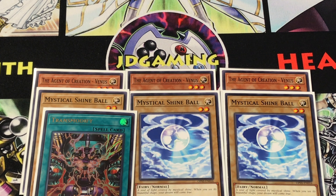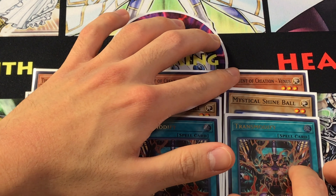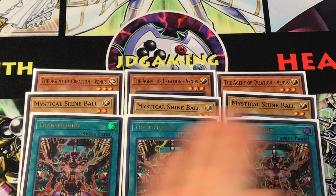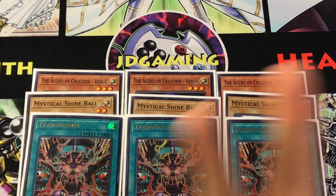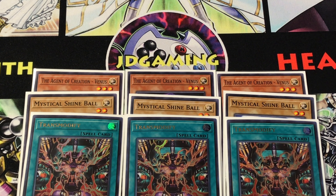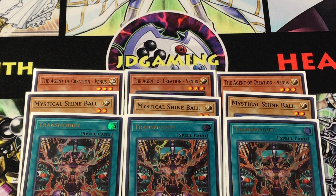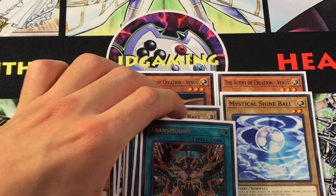Venus is insane because it's Venus plus three Shine Balls you get off of one normal summon — four monsters right there. Add some Trans Modify and the engine comes full circle, because even if you draw the Shine Balls or Lee the World Chalice Fairy, which you play three of, they're all Level 2 Light Fairy monsters, meaning you can upgrade them one level to Venus, a Level 3 of the same type and attribute. Although Trans Modify is a hard once per turn, I definitely think it's worth playing essentially six copies of Venus with all the extra synergy going on.